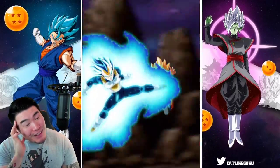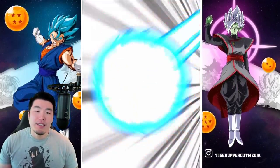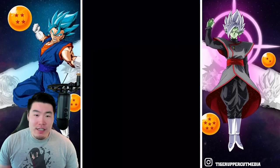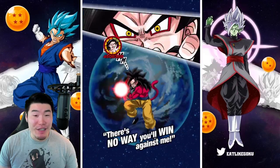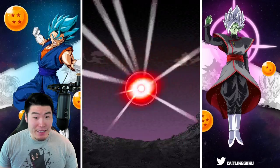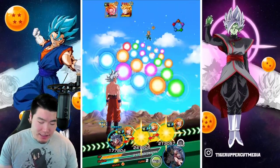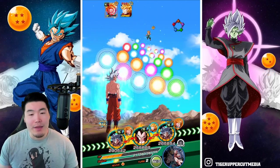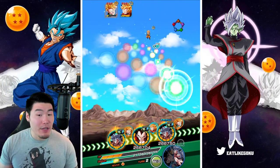That for sure would have killed us. So I definitely have trust issues with any dodgers in this game, and specifically the UI Gokus, because they've let me down many, many times in the past. And this first rotation, I gotta say, it's off to a little bit of a rough start. I mean, it's not terrible — we definitely can recover. But we took a lot of damage on that turn.